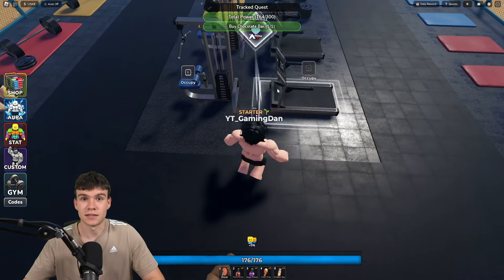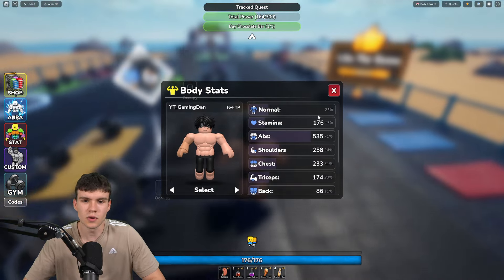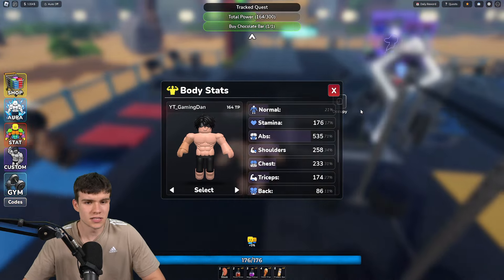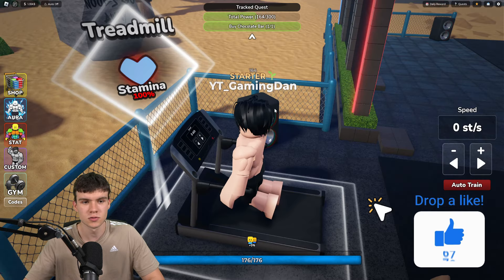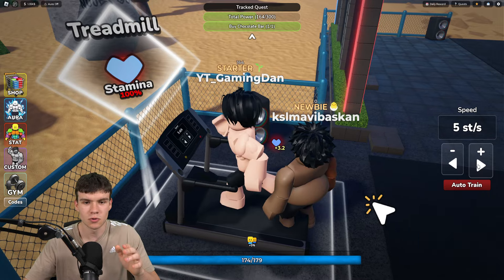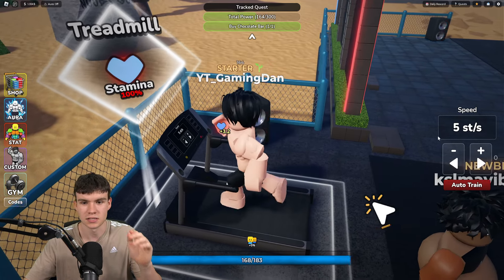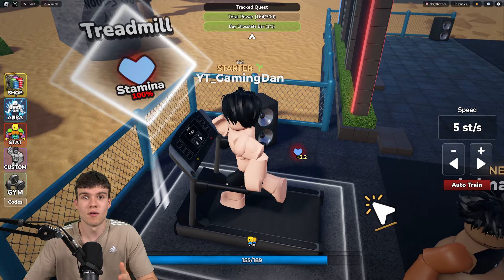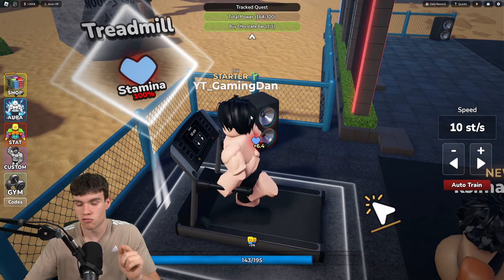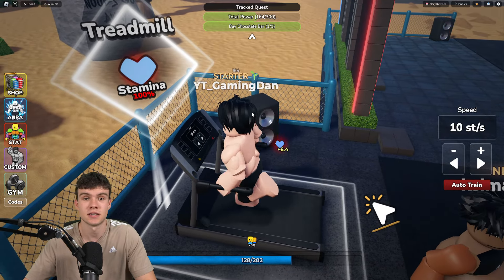On how you can gain strength fast. First of all, you're going to want to look at what stats you're lacking in. For example, I'm probably going to want to get my stamina up first — that's your very first way of getting strength fast. In order to gain stamina you need to run on the treadmills, and with more stamina we can do more reps and gain more money. I'll meet you back when I have stamina at a decent level.